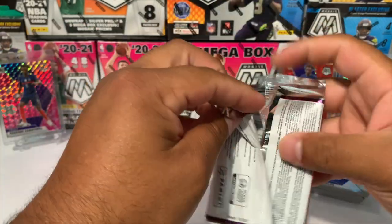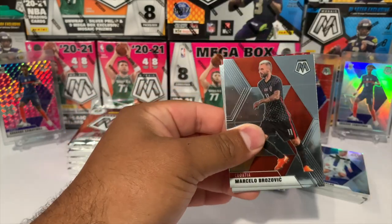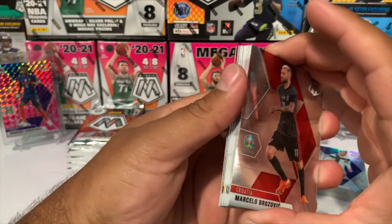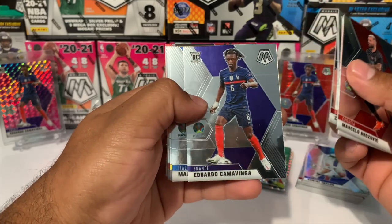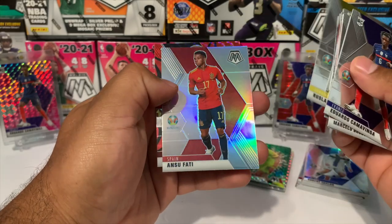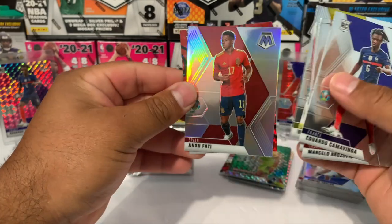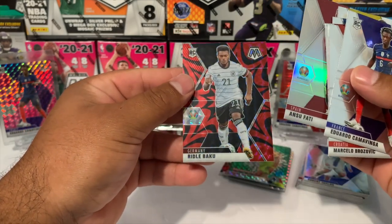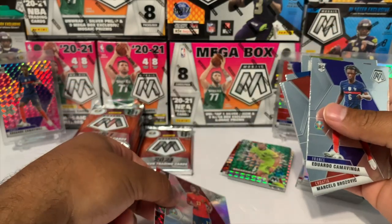2022 is going to be the World Cup — let me know in the comments below who you think is going to win. It looks like we got a silver — Marcello Oliver rookie, Sanka, and there's Eduardo Camavinga. We got Ansu Fati — a silver — that's got to be pretty good. And we got a red: Riddle Baku from Germany. I believe this was a good pack.